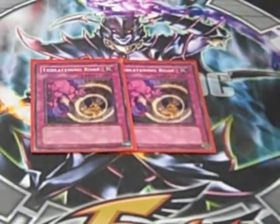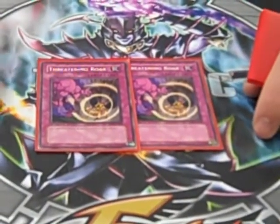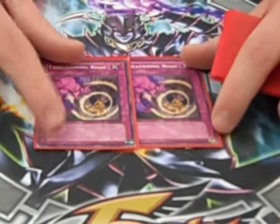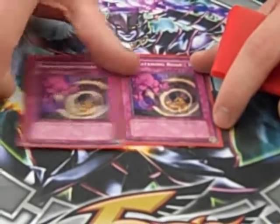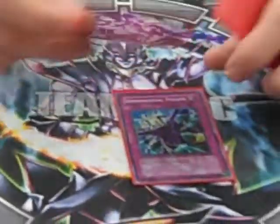Two Threatening Roars. There used to be three when I had it set for the next format list, but I had to take one out for an Oppression. Two Threatening Roars right now — it's working, it's good. It's all about stall so I can set up the lock.